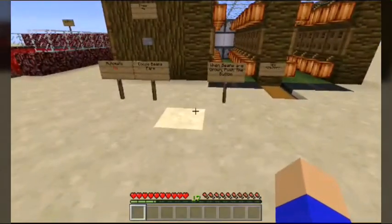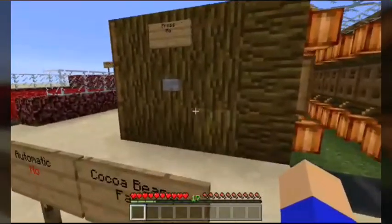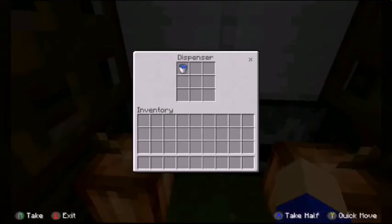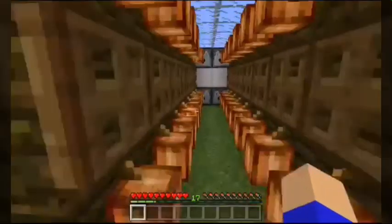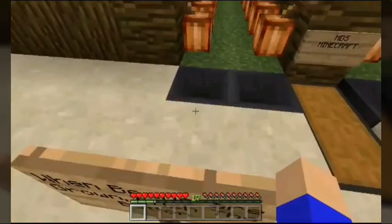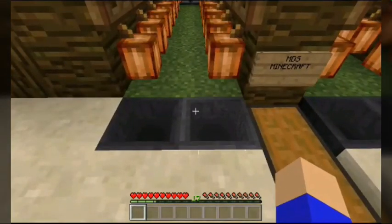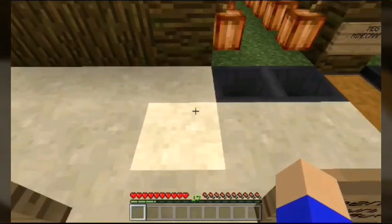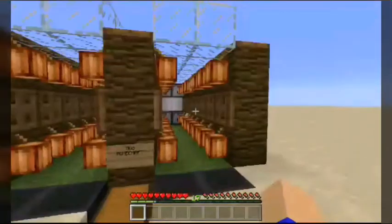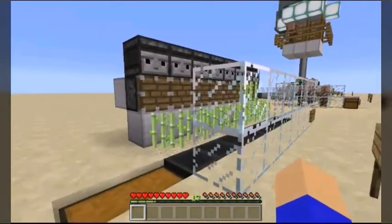Right here we have a cocoa bean farm. This is fairly simple — water buckets come out of the dispensers, they flow and drop the cocoa beans, which are supposed to land inside these hoppers. In my experience, sometimes they flow out a little bit to the side, so I'd highly recommend adding a few more hoppers. They mostly land in the hoppers but do have a tendency to spew out a few inches from where they're supposed to land.